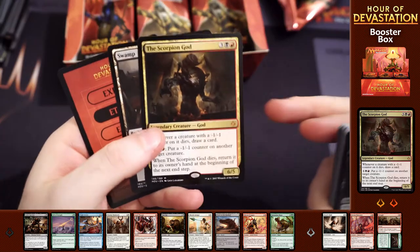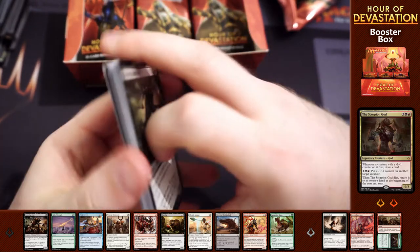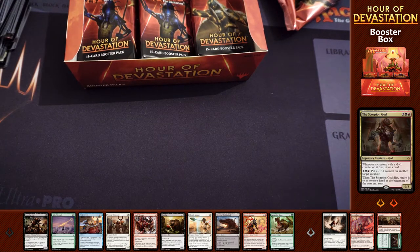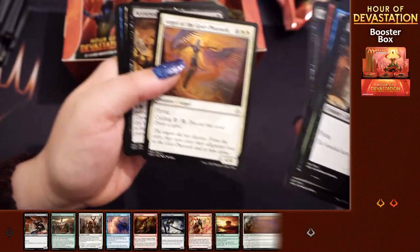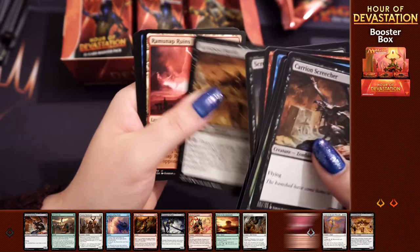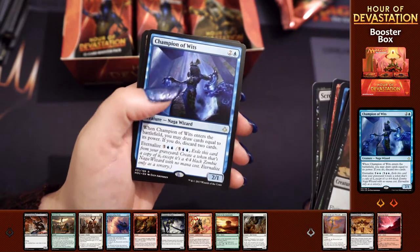I'd have liked the Locust God, but the Scorpion God's pretty cool. These guys are just going to be great for Commander - absolutely great for Commander. It's fine, you're opening Nicol Bolas - that's all that matters. So what have we got? Angel of the God Pharaoh, Accursed Horde, Raminap Ruins, Champion of Wits, then Hour of Glory - so you've got yourself the foil rare.